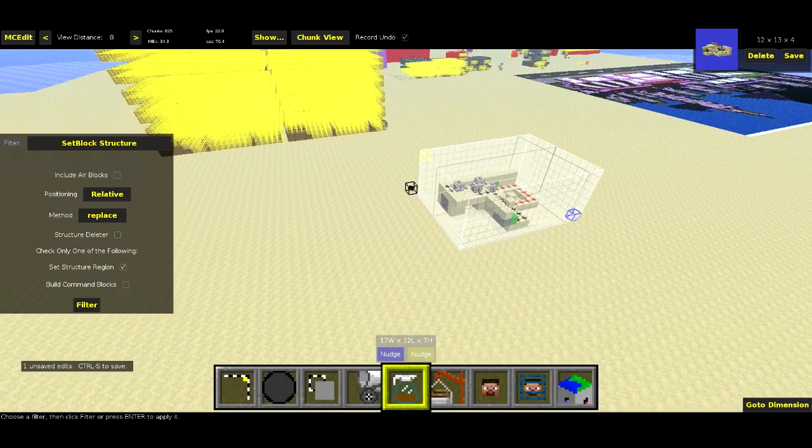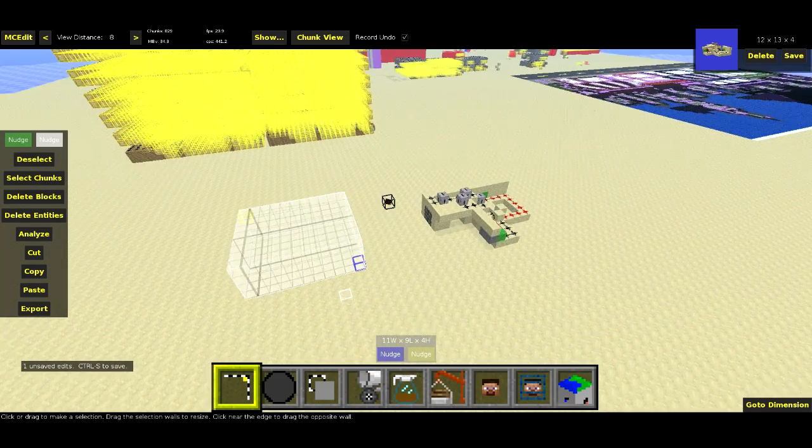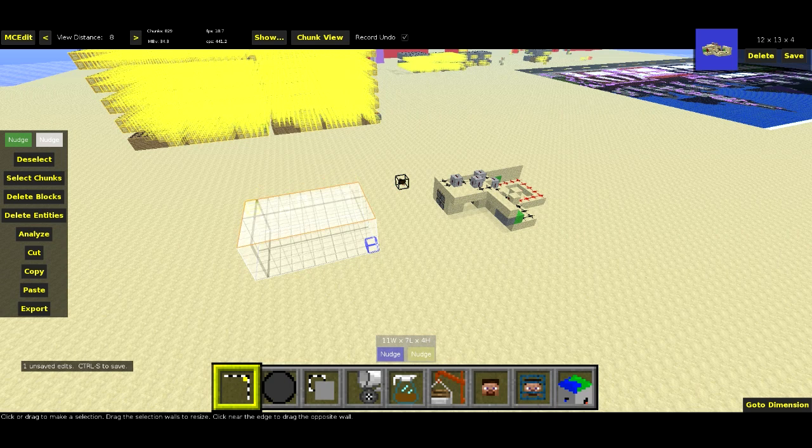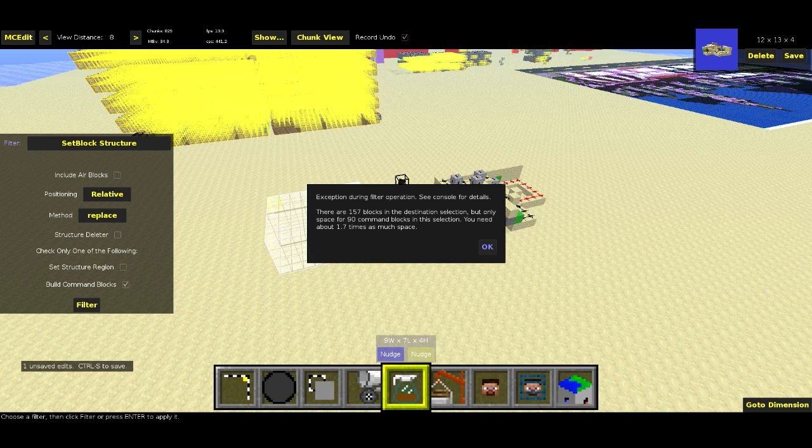I have to generate this command block separately. So in order to do that, I need to select another region, and I'll try and select one that's a little bit too small to begin with, just to show you how it works. If I hit Filter, I'm going to uncheck the Set Structure Region box and check the Build Command Blocks box. Now, one of those two boxes should be checked every time you run the filter. It depends on which thing you're trying to do. Now there's a bunch of options here, but I'll get to that in a moment. If I hit Filter, it shouldn't work. It says there are 157 blocks in the destination selection, but only space for 90 command blocks in this selection. You need about 1.7 times as much space.